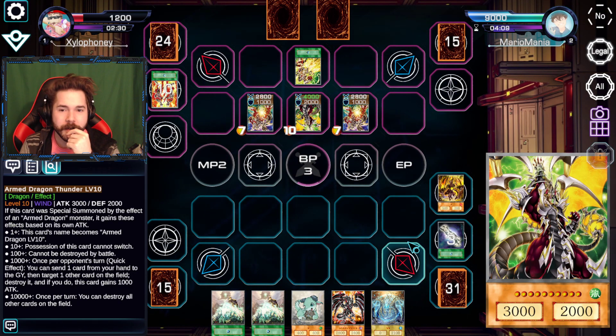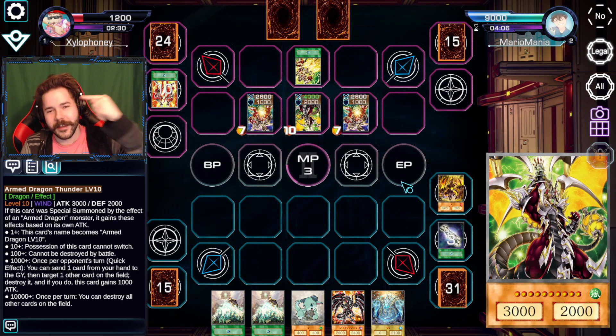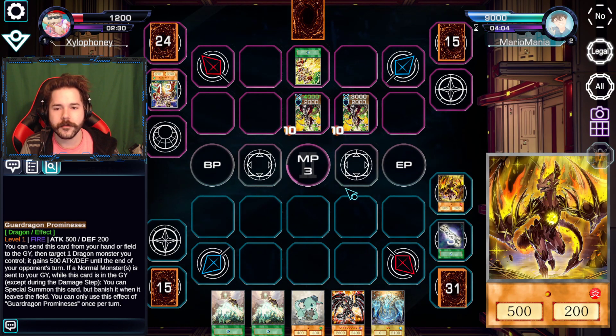Armed Dragon — oh yeah, the Blitz one can't attack. Yeah, that was what I was trying to do, Mario. I knew what I was doing — it was purely intentional. But now I got two.